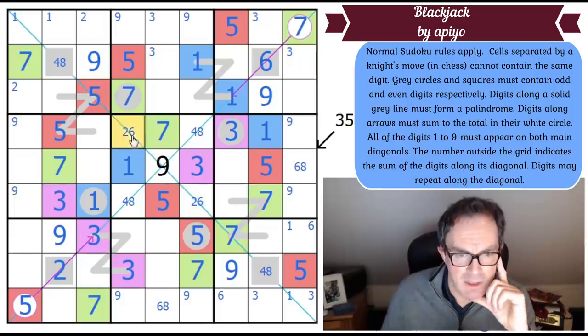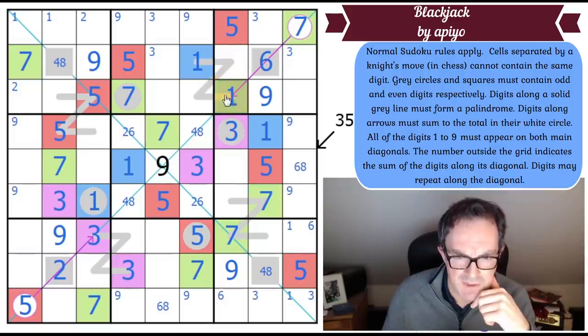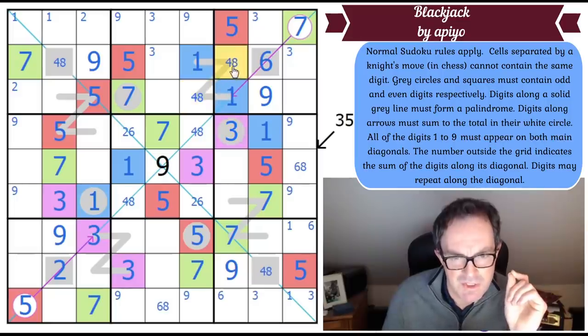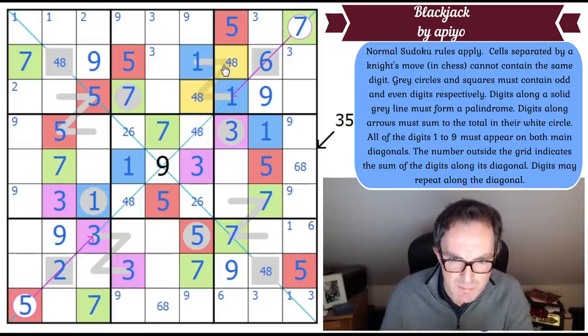Can I disambiguate the palindrome even digits? Looking at the even-circle cells — this palindrome's even cell can't be six (it sees sixes already) and can't be two either, because if it had two it would see both existing twos in the central box. Therefore these two palindrome cells form a four-eight pair.